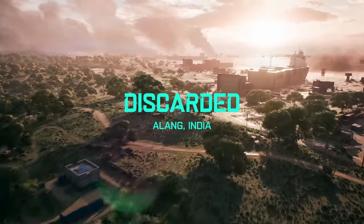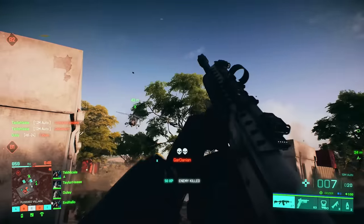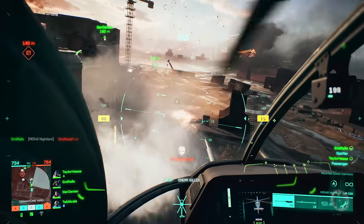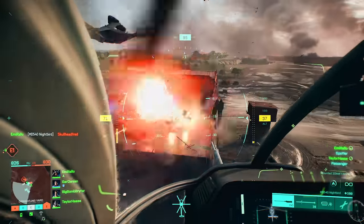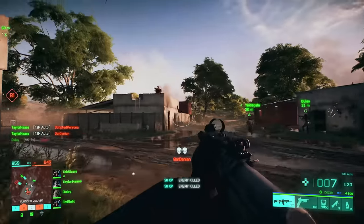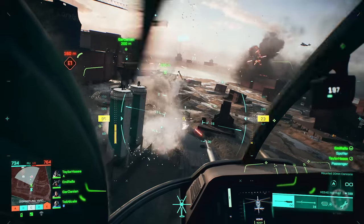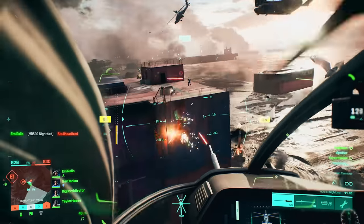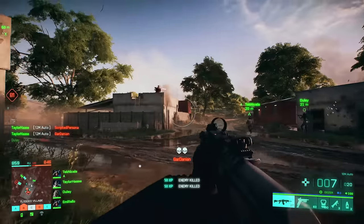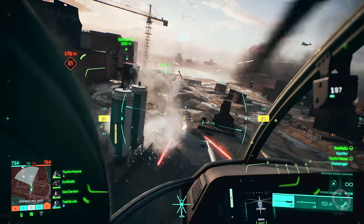Lastly, we move over to the Discarded map, jumping straight in with the Dozer specialist using the 12M auto shotgun. You can see a third player across the road that he chooses not to shoot — hopefully indicating shotguns are balanced for close range only. Then there's a helicopter crash, and a wider shot of the map gives a real sense of scale. This looks like a proper combined arms map with vehicles interplaying with infantry on the ground and air vehicles above — a map that will play really well for squads who like to split across different roles, with varying levels of height to work with.